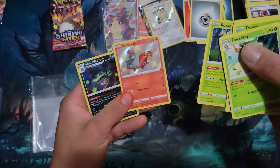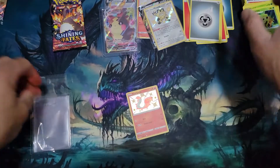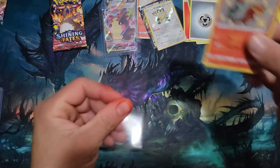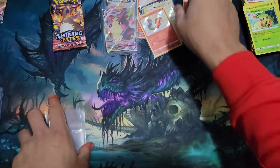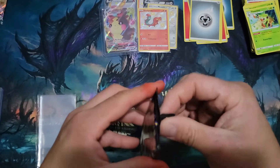Nice — Sizzlepede and the holographic Galarian Weezing. Last pack — hopefully there's a little last-pack magic happening.